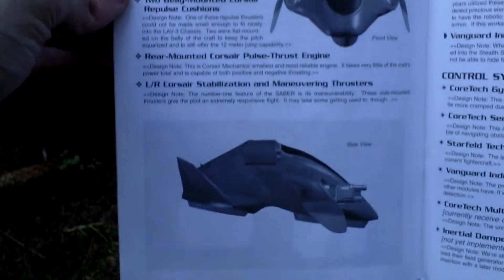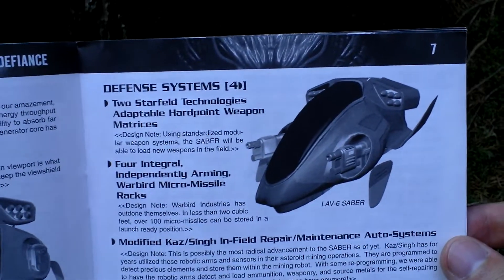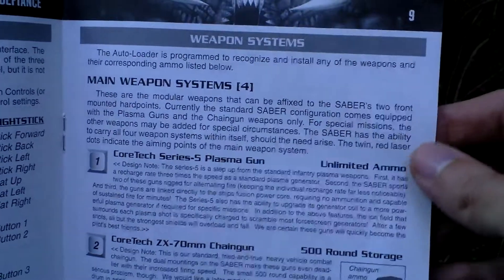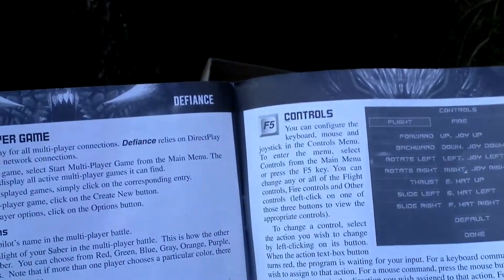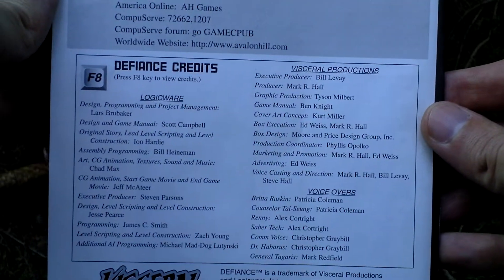And here is the LAV-6 Sabre — that's your vehicle that you use in this game. Controls and various weapons that you can mount on your vehicle. And here the game interface. On the back side, here are the credits — people who made this game.